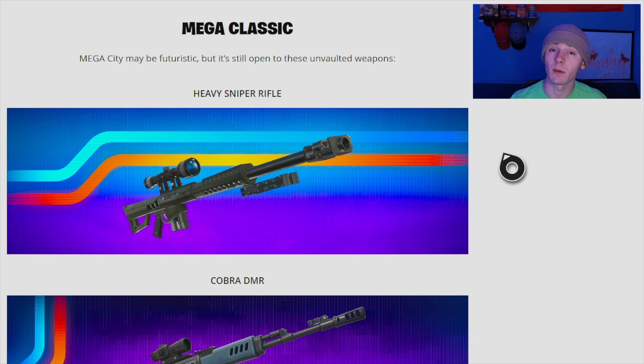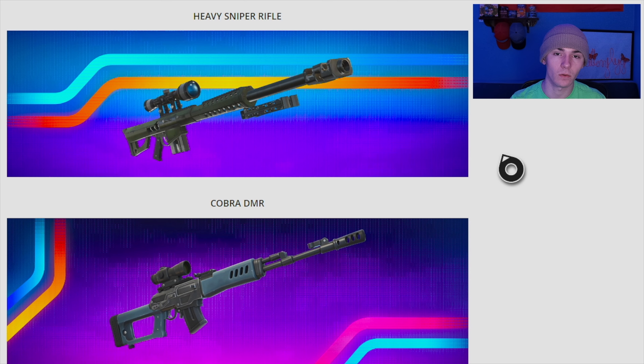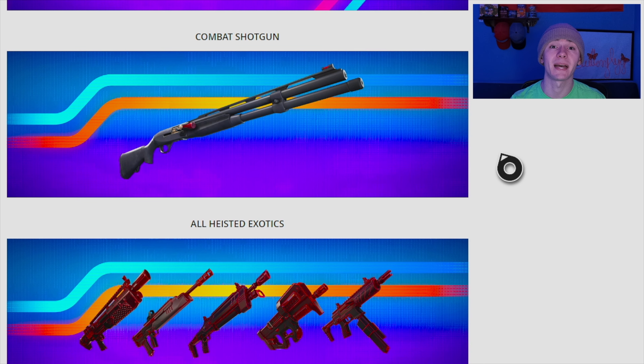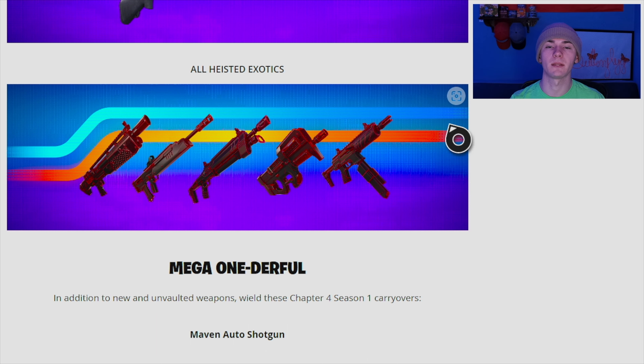We have many unvaulted weapons including the Heavy, the Cobra DMR, Dragon's Breast Sniper, and the Combat Shotgun. It looks like the augment containing the combat shotgun and tactical assault rifle was vaulted, so the combat shotgun is now its own standalone pick. All the Heisted weapons — the heist exotics from a short period — are also back.